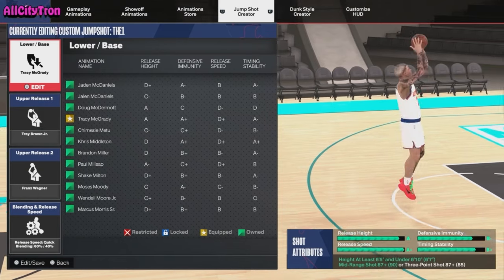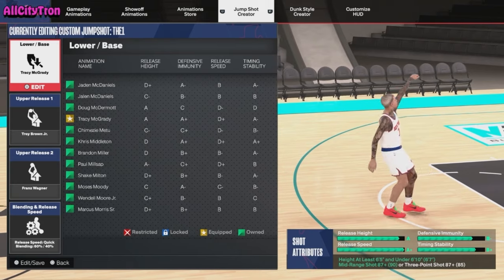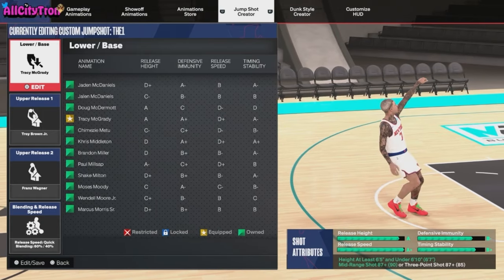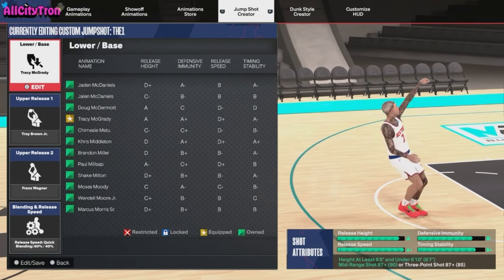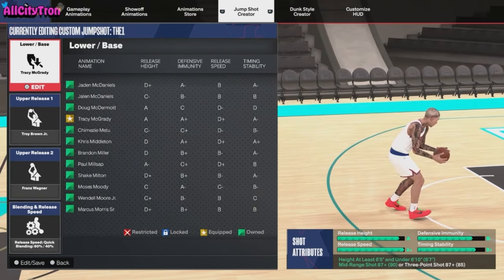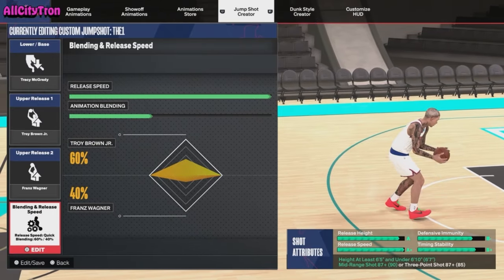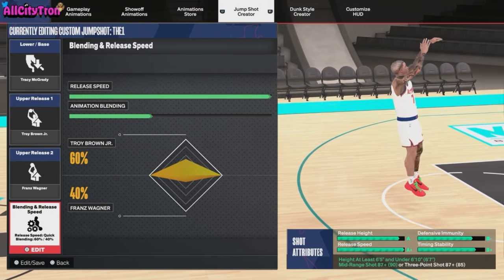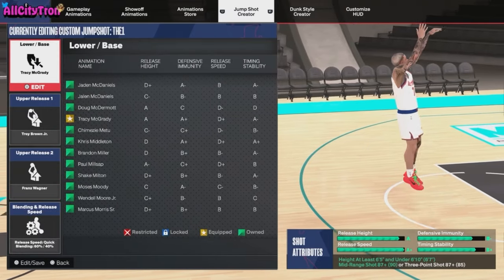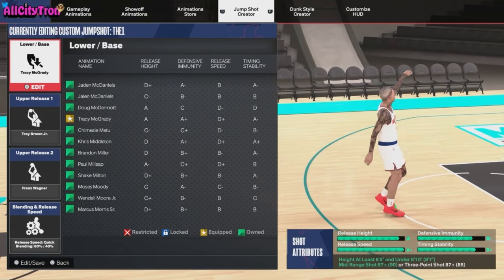Here's that jump shot — shoot over the AI, fade to the left, fade to the right, it doesn't matter. This jump shot is absolutely goated. The blend is 60% Troy Brown Jr., 40% Franz Wagner, and the base is the goated Tracy McGrady.